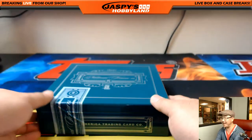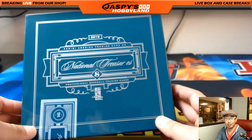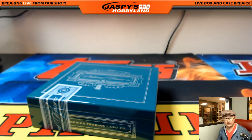And there you go, ladies and gentlemen — that's it. That was pretty epic! Three cases of National Treasures Baseball — that was a pick-your-player break, number one from JaspiesHobbyland.com. Wow, that was a great break. Thanks to everybody who did it. Keep checking back on the website. Let's let everyone digest this break a little bit, and we'll see if we can do another one, maybe get some more cases. Thanks very much, everyone. Have a great night. Joe for JaspiesHobbyland.com. I'm out.